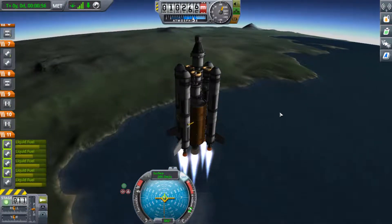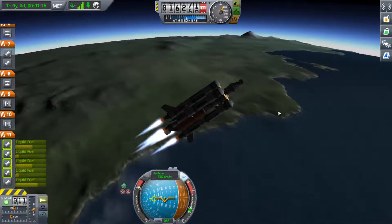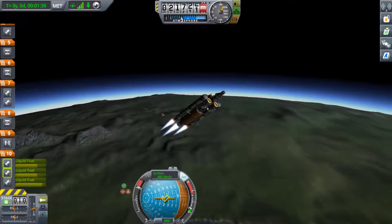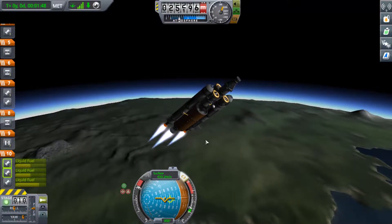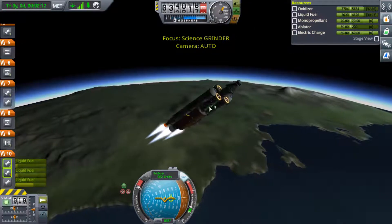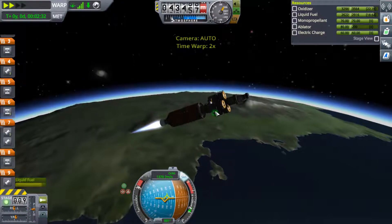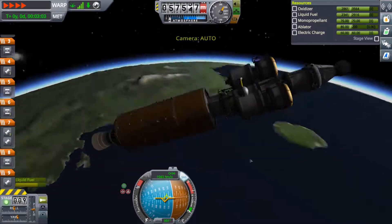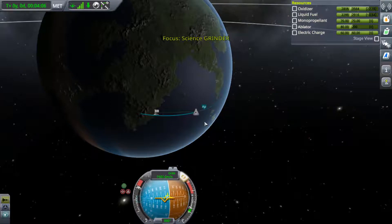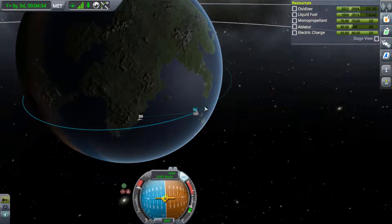We're going to go quickly through this launch, not like last time. Everything in the starting stages works. You can see the two pairs of fuel tanks and, later on, the third pair of liquid fuel boosters. What I haven't mentioned yet — and I'll probably mention later — is that we've designed the lander on the very top stage with fuel for multiple landings, so we can hop around Minmus to get the maximum amount of scientific data.